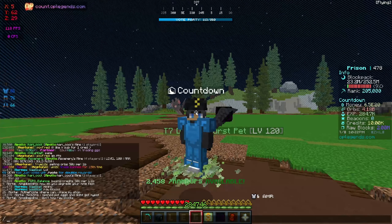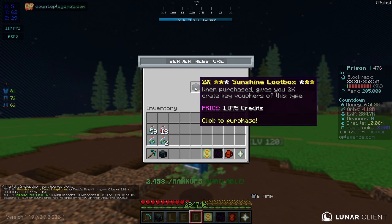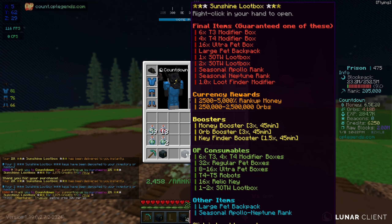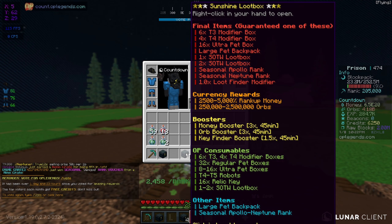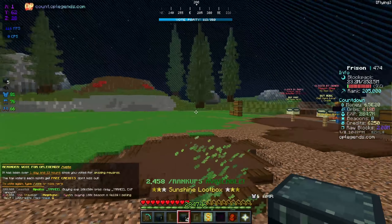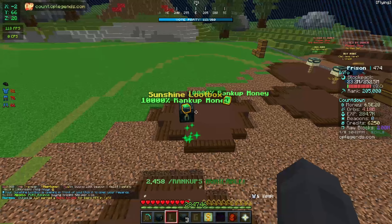Before we start the video, I want to go ahead and open some new crates. If you do slash buy, we have the brand new sunshine loot box. I'm going to buy four of these right here. We can get some tier four modifier boxes, which would be amazing, some loot boxes, a bunch of money, or a bunch of pet boxes. Let's start opening the first one — we got 10,000 rank up money.